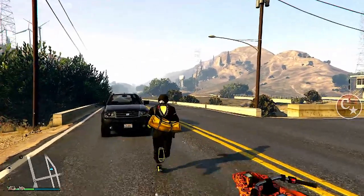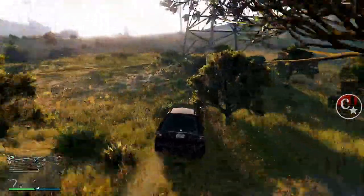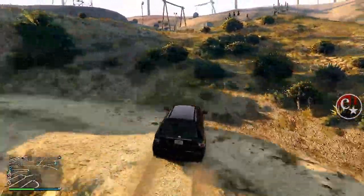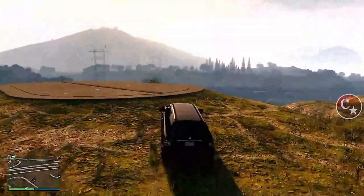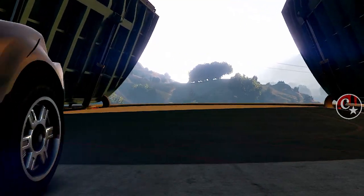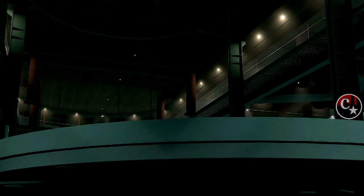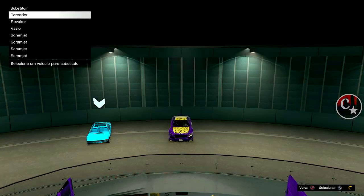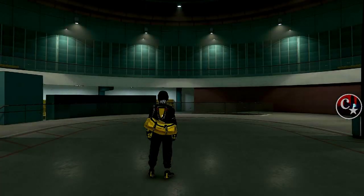Vamos lá pra fora. Já dei um corte — a gente vai ter que vir na rua e pegar um veículo de NPC. O nosso complexo precisa estar completamente cheio, justamente com a vaga bugada, para que dê este alerta de substituição. Olha só — eu confirmo pra tá substituindo. Assim que a gente chegar aqui dentro, a gente vai supostamente trocar este veículo pela vaga bugada. Mas é aí que é o bug. Cheguei aqui, vou colocar em cima da vaga bugada. Assim que eu confirmar, vai ficar tudo invisível — como lá na boate. E a gente fica travado.